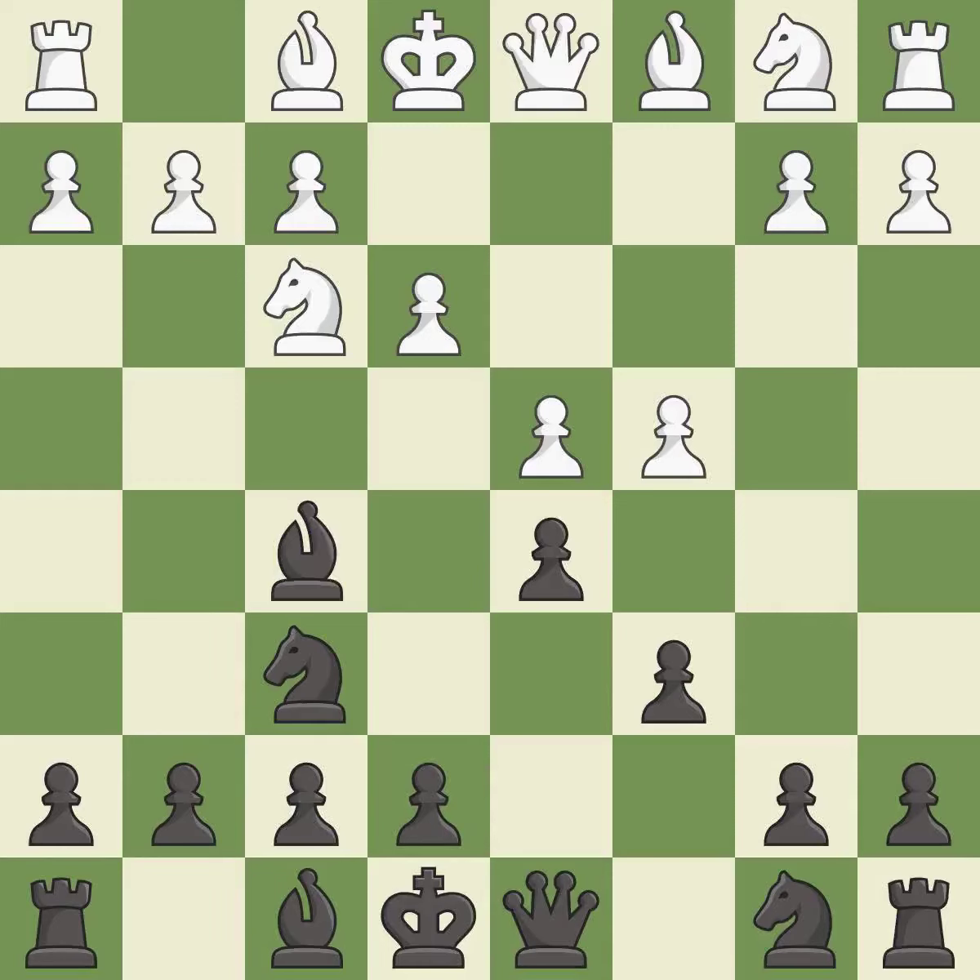Bf5 develops the bishop to an active diagonal where it controls the center and queen-side squares. Nc3 develops the knight toward the center, attacks the d5 pawn and controls the e4 square. e6 allows the dark-squared bishop to develop and supports the bishop on f5 and the pawn on d5.